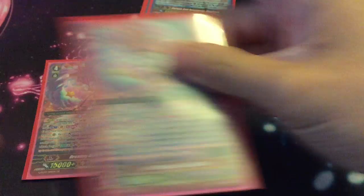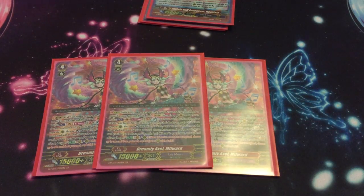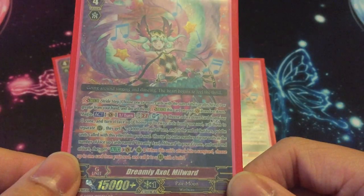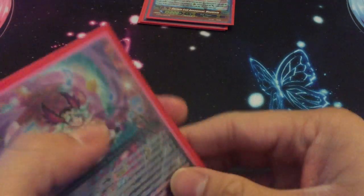Three Melwards — GR from the first collection. Skill: last one, flip anything, choose two cards from your soul and call them to separate rearguards, they get plus 4k each. For every face-up copy of Melward in your G zone, choose one of your units — until end of turn that unit gets the skill: when the attack hits, choose a card from your soul and call it to a rearguard with a unit on it. I don't use that skill much — I mainly use her for calling two units with plus 4k.